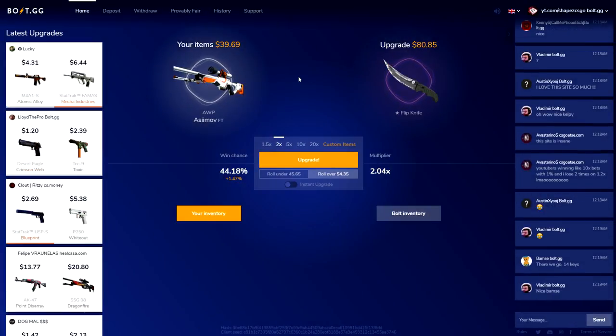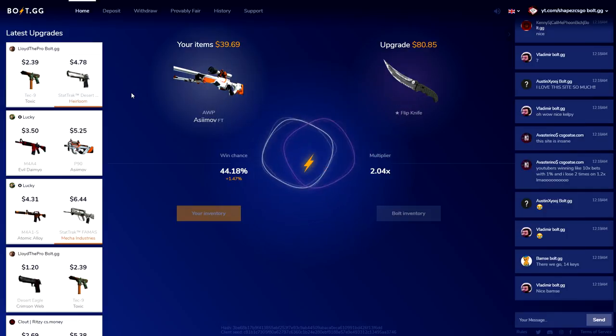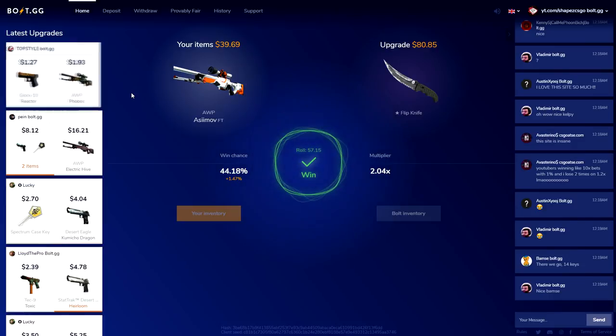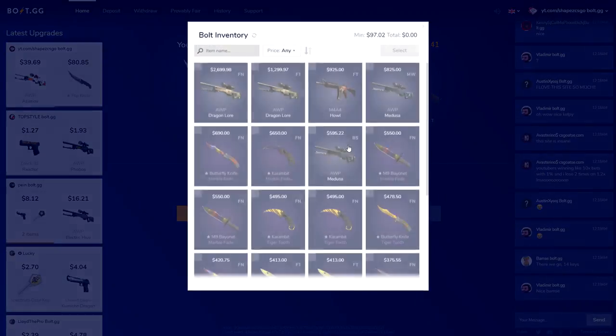$90 — just please give me a Flip Knife Vanilla, that's all I'm asking for right now. Closing my eyes once again, please — I'm closing my eyes. Yeah, let's go, let's fucking go! That's a Flip Knife in my pocket — let's go boys!